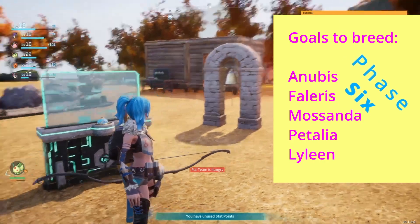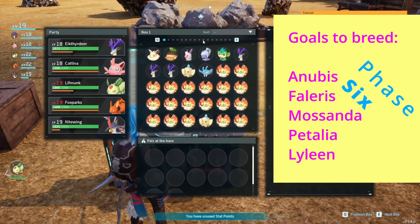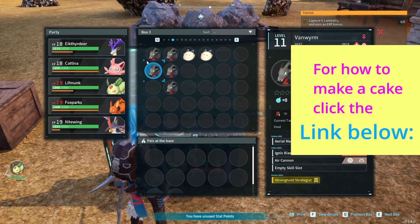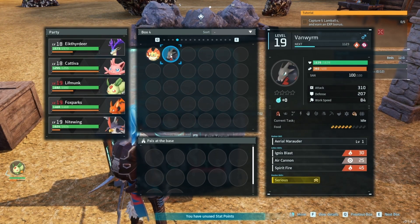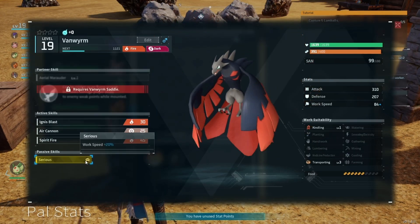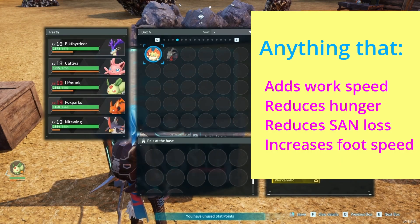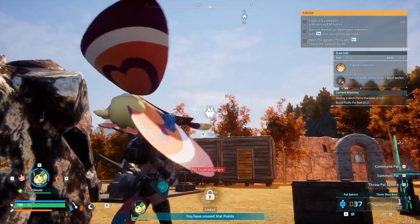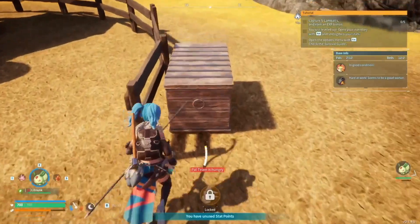Today we're going to be doing a lot of breeding, and we're going to start off by breeding a Cinemoth and a Vanworm — you should know how to catch these from video 4. Our best ones are a Vanworm with Serious, which gives you a 20% work speed boost, and a Cinemoth with Workaholic that drops Sanity 15% lower.